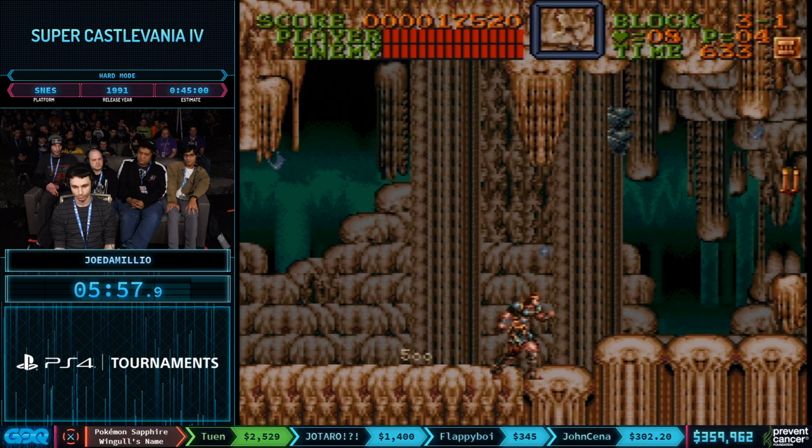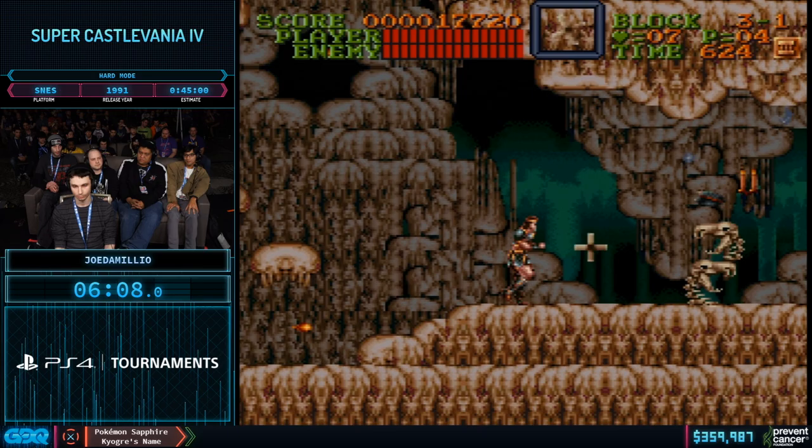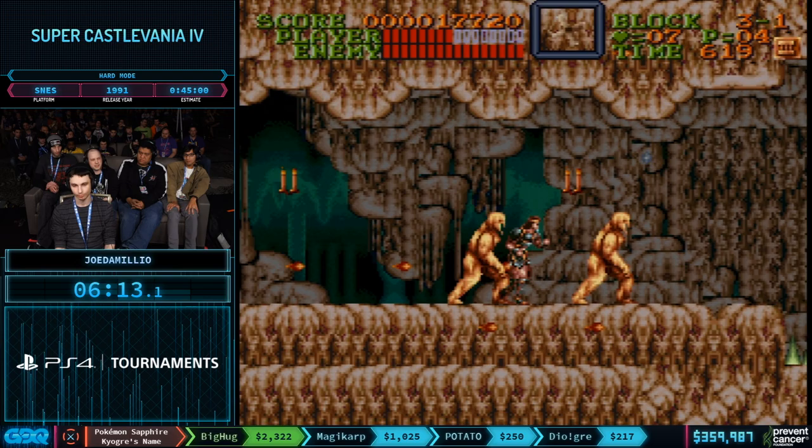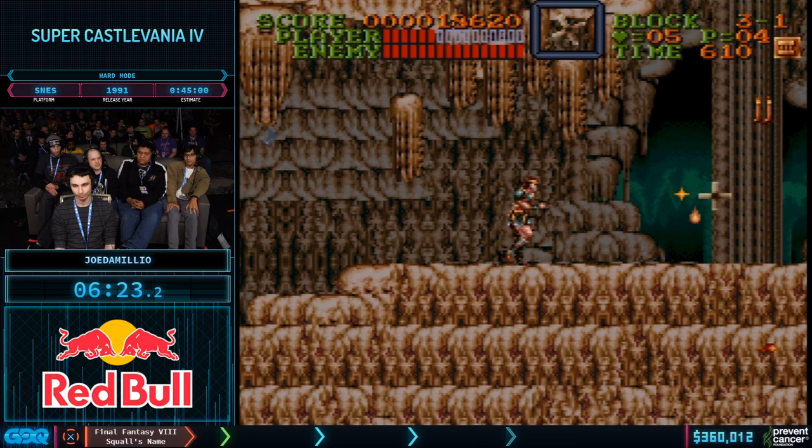Also of note are the mud men. If you get hit by one before you break it apart, it does one extra damage compared to a broken apart mud man. So where possible, if you're going to take a hit, you want to break them open first to save that extra bar of health. He's generally making that decision based on whether they're moving left or right. The fireballs also do less damage than the mud men, so he uses one to get invincibility frames to walk past.